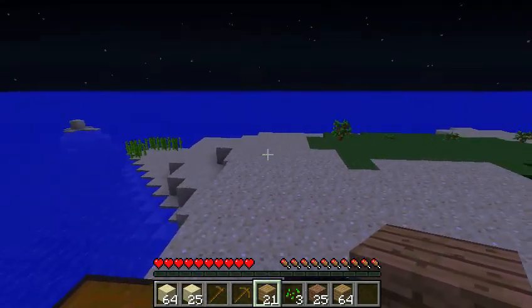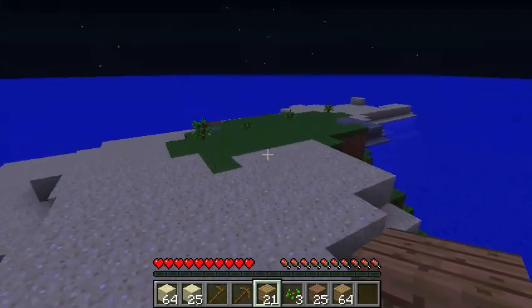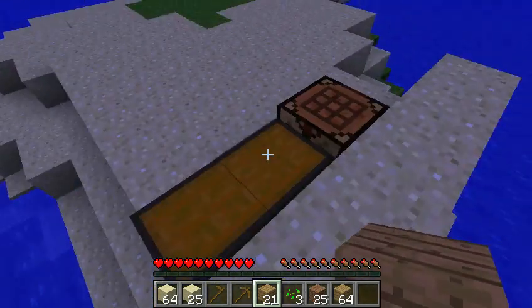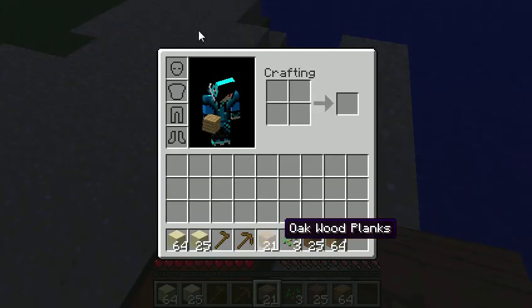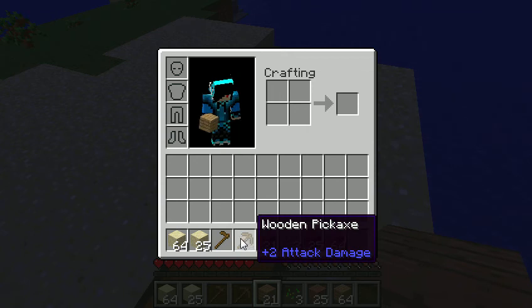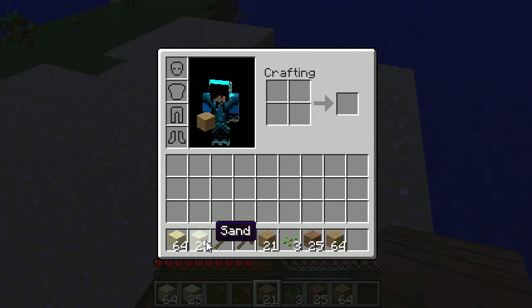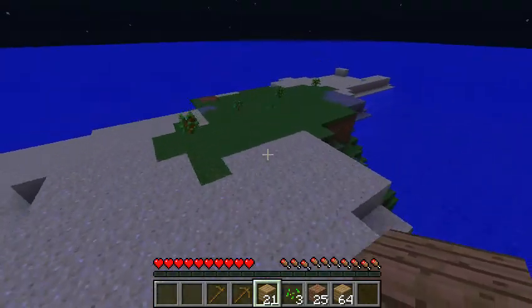Just some sugar cane over there, got my chest — just got two cows in it — two apples from the trees, and a flower. There's a bunch of flowers on the island; I just threw them all in the water and kept one. But I have a whole bunch of wood 'cause I've been planting trees like crazy, and I have a wooden pick and a wooden hoe, and a whole bunch of sand, which actually I don't need.